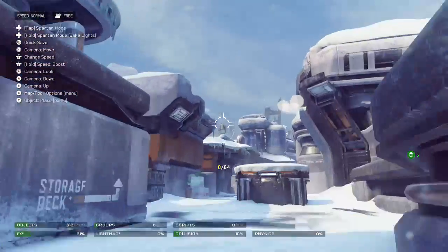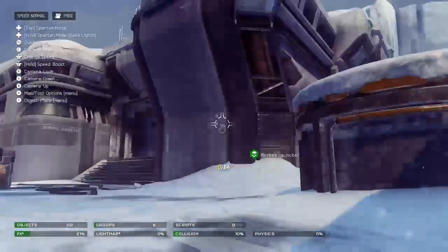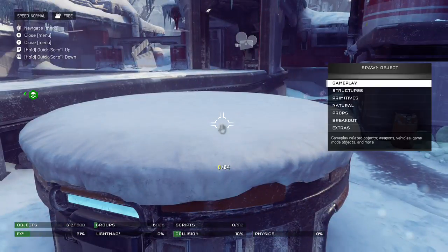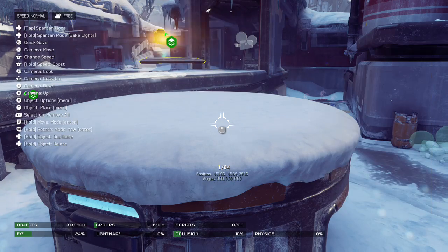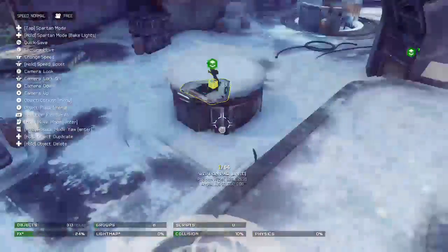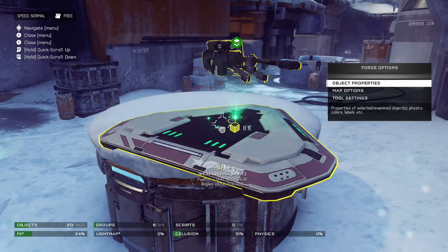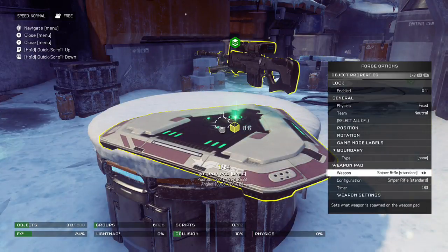Alright, first thing you're going to want to do — I have to remember how to control Forge here — anyway, what I want you to do is press Y, or go into the spawn object menu. Go to Gameplay, then Weapons, then Weapon Pad, then UNSC, and it should appear somewhere. There it is. Next go over to the object and press X to go to Object Properties.